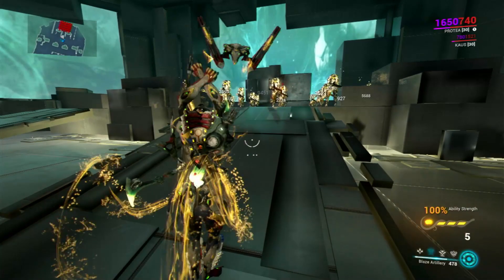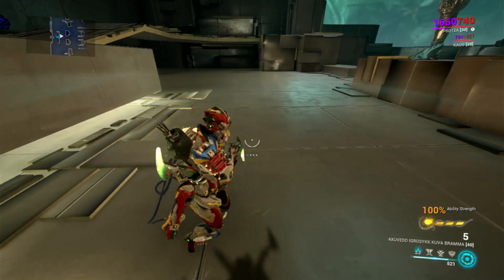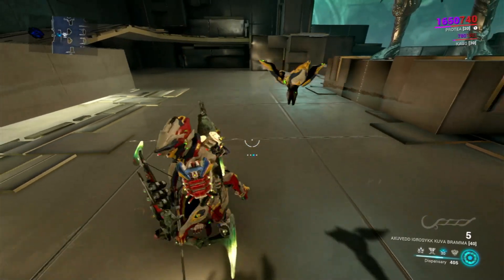The second ability, Blaze Artillery, deploys nukes that deal high damage. The third ability, Dispensary, will give you Health Orbs, Energy Orbs, and Ammo.